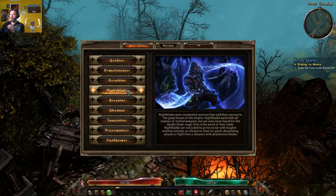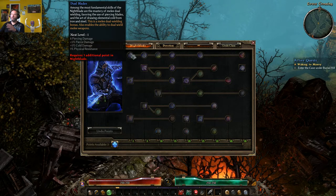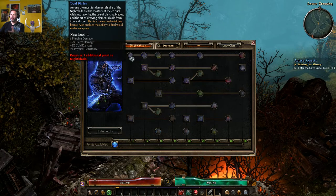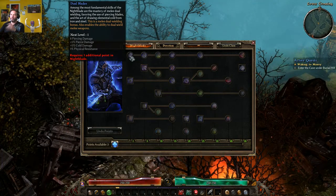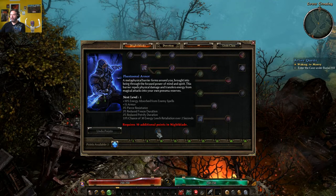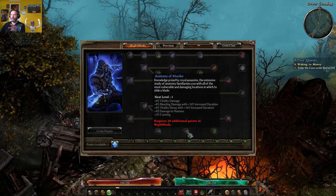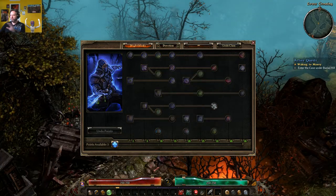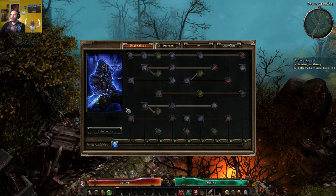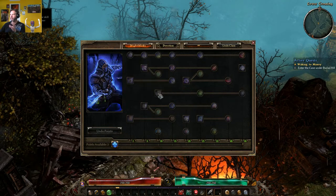Then we have the Nightblade, which is kind of a rogue. He has one ability exclusive to him that is incredible: dual wielding. A lot of people will take Nightblade as a second class just to get that ability. He throws knives, has special armor that absorbs spells, does a lot of vitality damage and bleeding damage. The Nightblade is really fun to play — you're in the action all the time, up close and personal, bleeding enemies out while regenerating health.